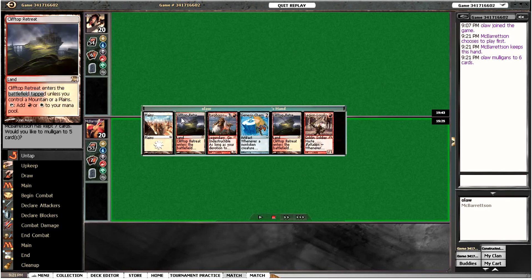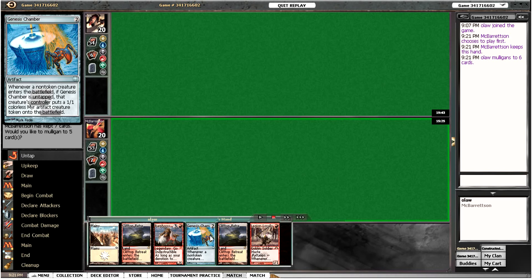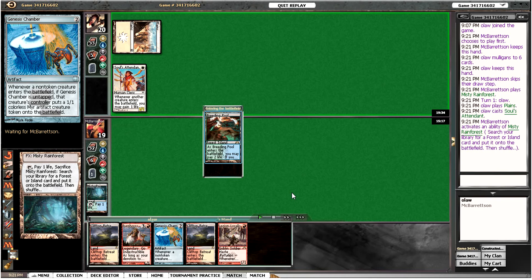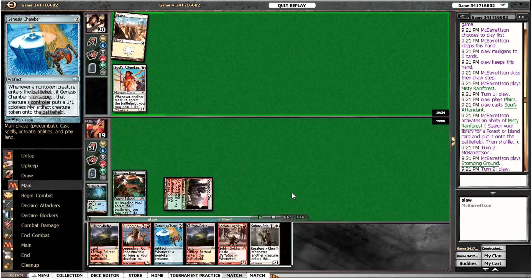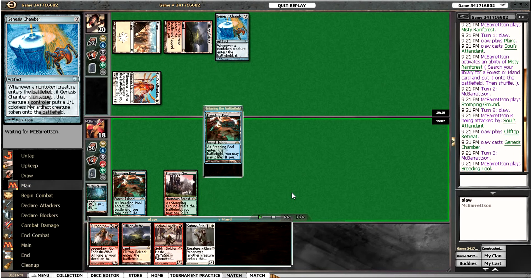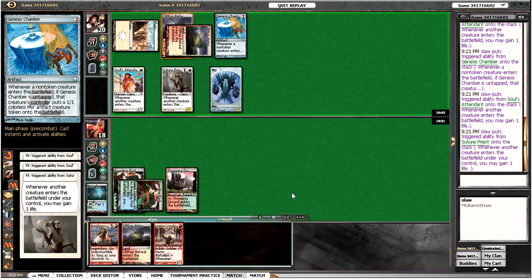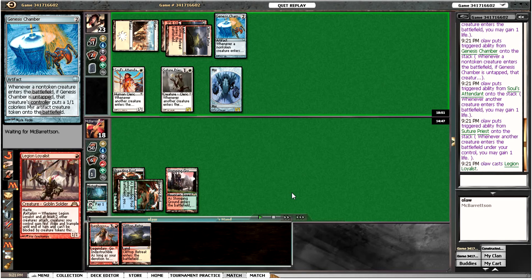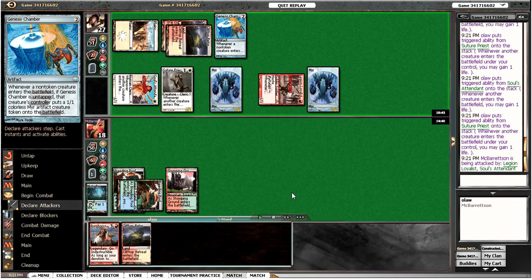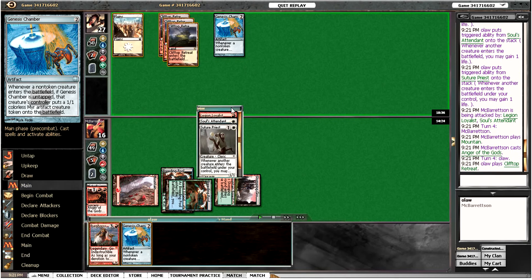Moving into game two. There was a mulligan — the initial hand was fairly unexciting. We have a one-drop, Genesis Chamber, and hopefully we'll draw something nice. Our Souls Attendant is pretty good. Opponent drops some Jewels. I'm going to run out the Genesis Chamber. Opponent drops Breeding Pool. I play my Suture Priest, gaining a bit of life, then a Legion Loyalist, making tokens and attacking for two. Our opponent drops Mountain and casts Anger of the Gods, which is pretty bad for us.